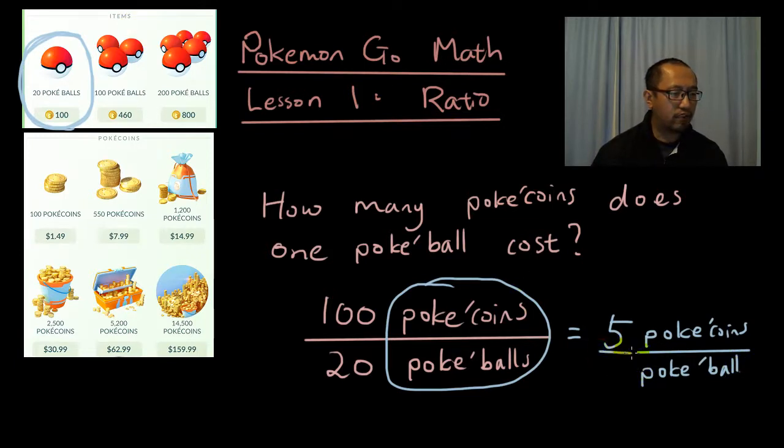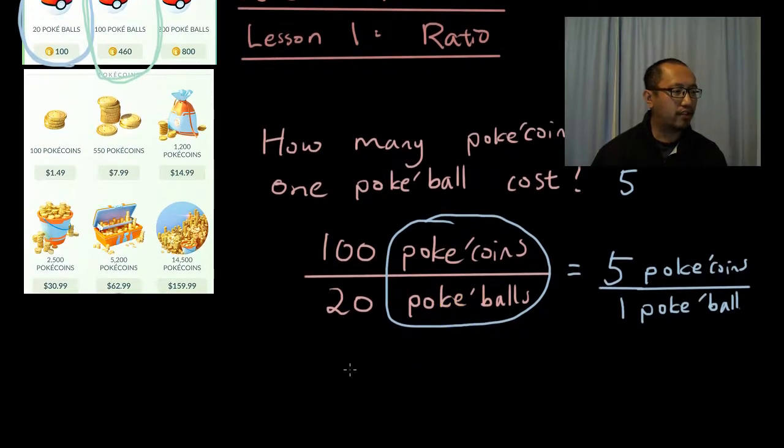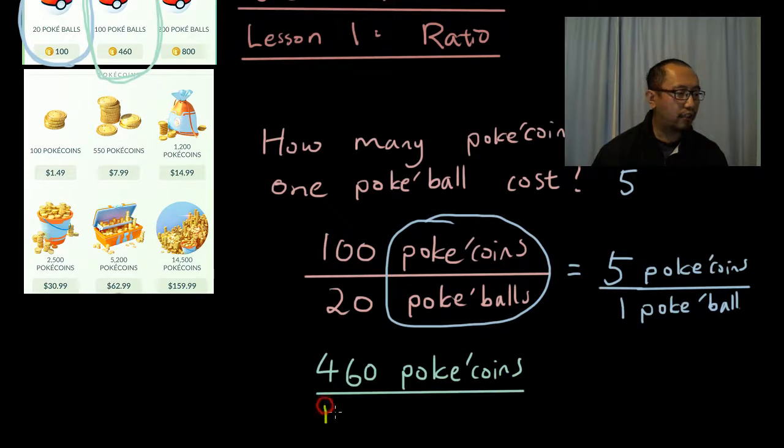So you can write it as 5 Pokecoins for 1 Pokeball. It costs 5 Pokecoins for a Pokeball, but that's if you buy 20 Pokeballs at once. If you have a lot of money and you want to buy 100 Pokeballs at once, then you get a different ratio — it's going to cost you 460 Pokecoins per 100 Pokeballs.